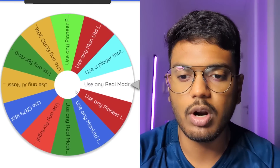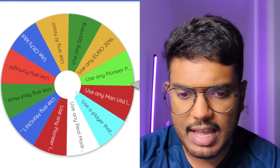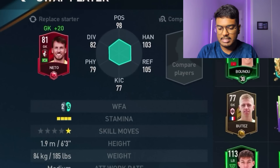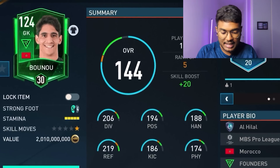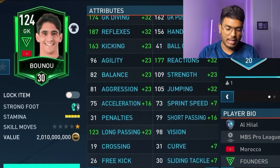Spinning the wheel again - this time it says use any Pioneer player. I'll go with goalkeeper: we've got Yasir Banu, who plays in the same league as Ronaldo. His stats are 206 diving, 194 positioning, 188 handling, 290 reflexes, 186 kicking, and 174 physical. He's six foot something tall and has long throw as a trait. Goalkeeper position set.